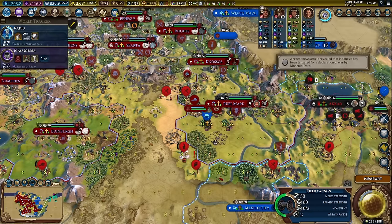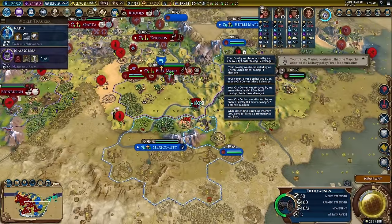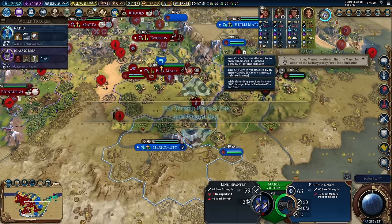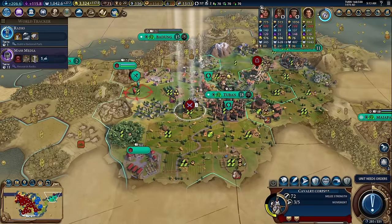We're not going to hit a golden age, so Mapuche's plus 10 combat strength bonus will not actually apply to us. This is crazy — we're back down to a normal kind of grayish map. We're in a normal age, so that's pretty good. Dark age and a normal age.